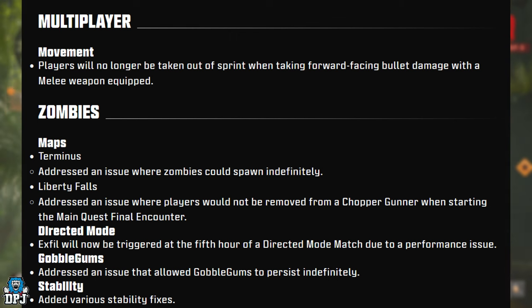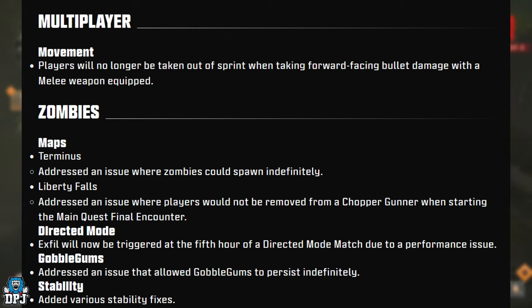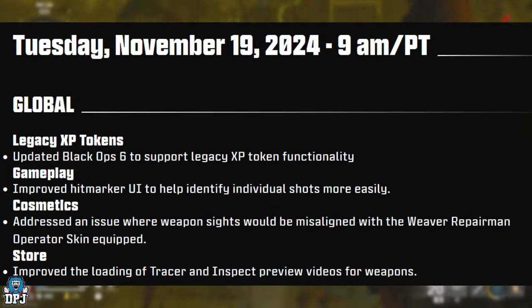Liberty Falls: addressed an issue where players would not be removed from a chopper gunner when starting the main quest final encounter. Directed mode: exfil will now be triggered at the fifth hour of a directed mode match due to performance issues. Gobblegums: addressed an issue that allowed gobblegums to persist indefinitely. Stability: various stability fixes. That is the latest patch applied on November 19th to 20th.